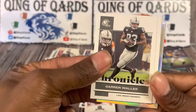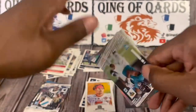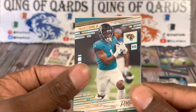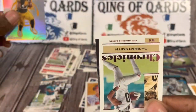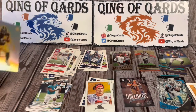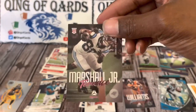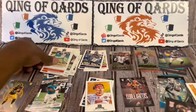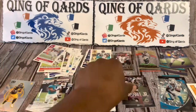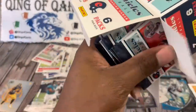Darren Waller, Baker Mayfield, Eli Mitchell. We got a Prestige of Travis ETN. We got a Dinagon — Najee Harris. We got Traequan Smith Chronicles and we're going to finish it off with a Terrence Marshall Jr. pink Pinnacle. Not a bad first box — that Trey Lance Gridiron Kings, really loving that — and we got a Prism Black, so that's a very nice box.